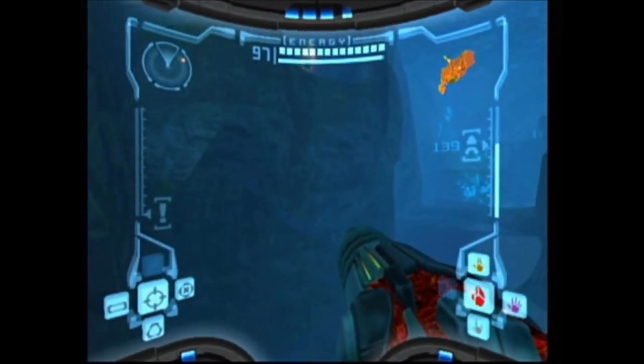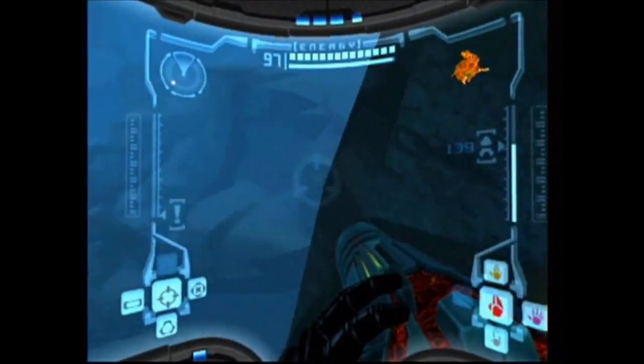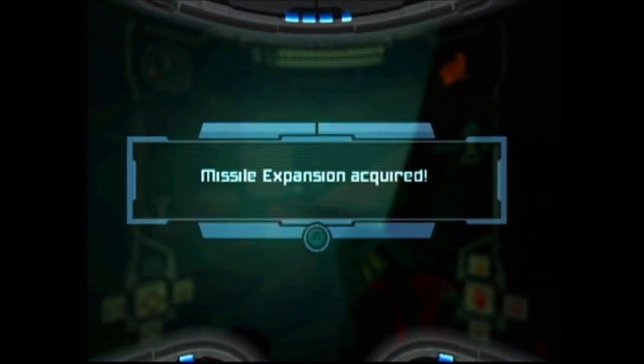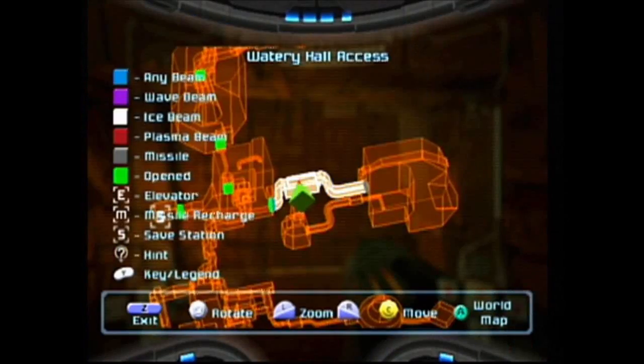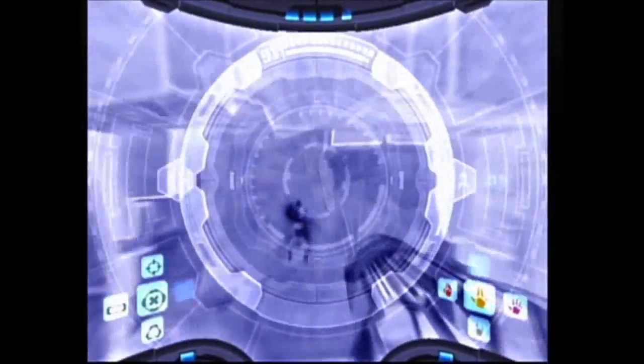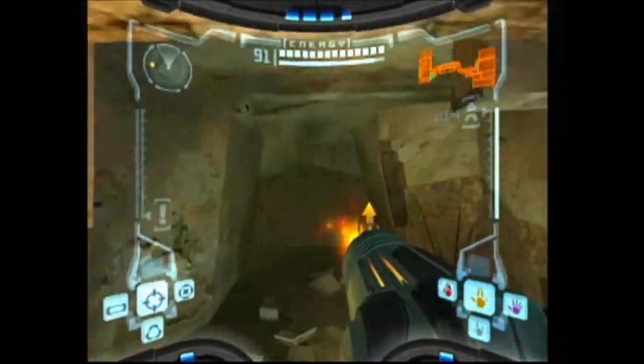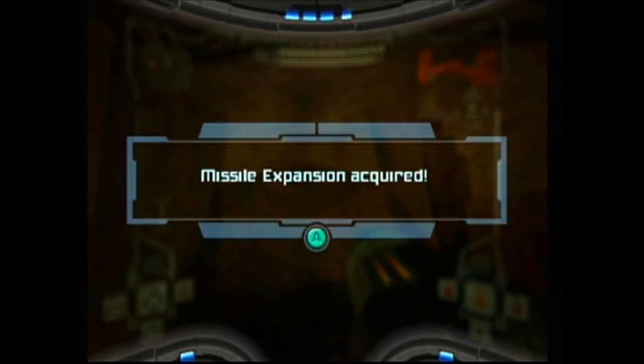Here at the Frigate Crash Site there's a missile expansion up in a little cubby hole in the water. Here in Watery Hall Access there is a missile expansion behind this wall — a missile does the job and we get a missile expansion.